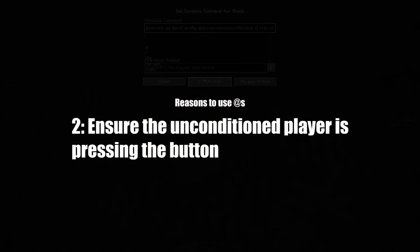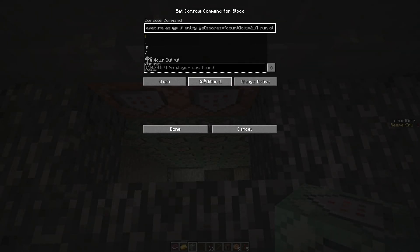As you can see, we used executing player to make sure the player that presses the button — or that is closest to it, which is usually the player pressing the button — is properly targeted. We can make a whole case about that.